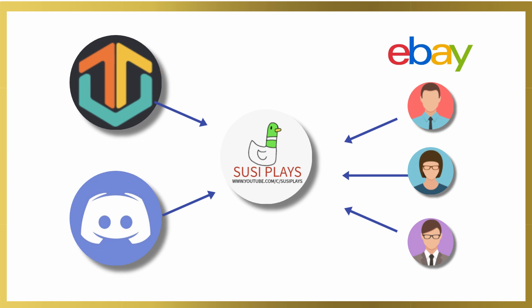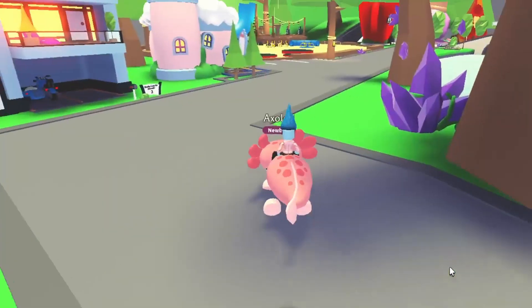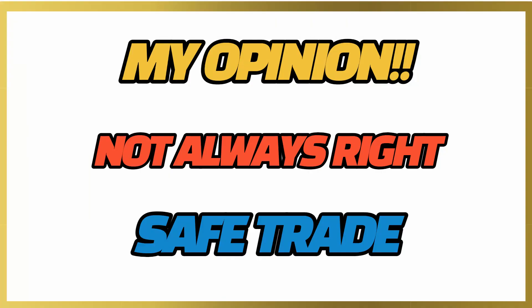I got a lot of this information from Tradery, Discord, and eBay. Tradery is an amazing website for you guys to use if you're going to trade items or pets, or try to offer for items and pets. Discord is good for chatting with friends and joining Adopt Me related groups. And eBay is amazing if you're trying to find the price of something or doing your own research.